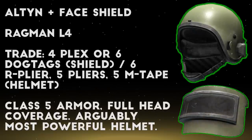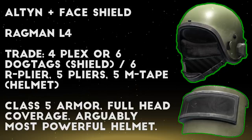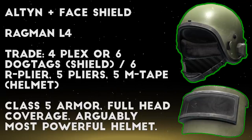Next up, you can get both pieces of the Alton helmet through barter trades at Ragman level 4, often for cheaper than you would find them on the market. The face shield trades for 6 dog tags or 4 pieces of plex, both working out to about 60k rubles, and the helmet trades for 6 red pliers, 5 yellow pliers, and 5 measuring tapes. All of these items are pretty common in the loot tables, and you can put together an Alton helmet barter by just looking in some toolboxes, so it's pretty useful if you like the Alton as much as I do.